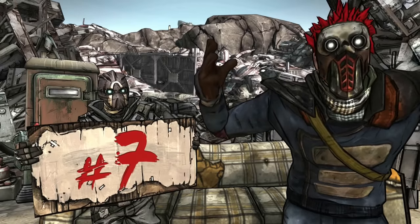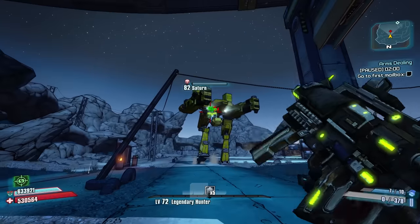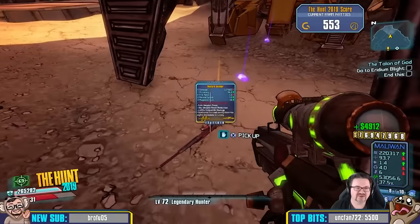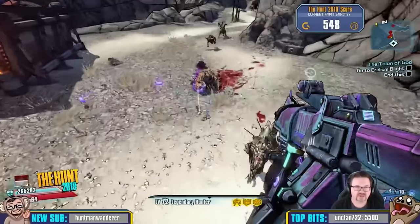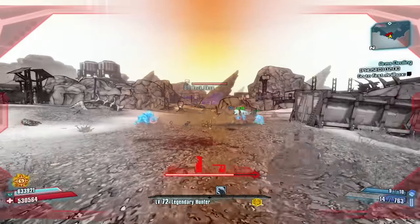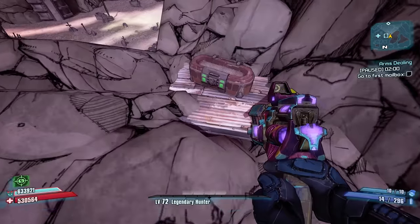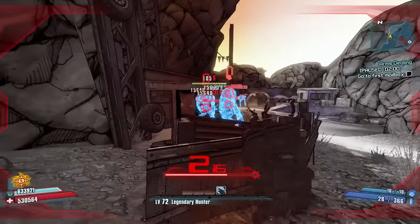Coming in at number seven is Arid Nexus Badlands, another one of my favorite destinations in the game. Not only do you get a chance to fight Saturn for a chance at the Hive or an Invader, but there are tons of chances to get tubby enemies in multiple zones on this map. You also have a chance to get midgets from the chests around Saturn. I also love grinding out XP here on each of my playthroughs, fighting rabids, badasses, and tubby or chubby enemies to gain levels quickly with minimal effort. In addition, there are numerous chests throughout this map, and you can fight Bonehead for arguably one of the better unique SMGs in the game — the Bone Shredder.